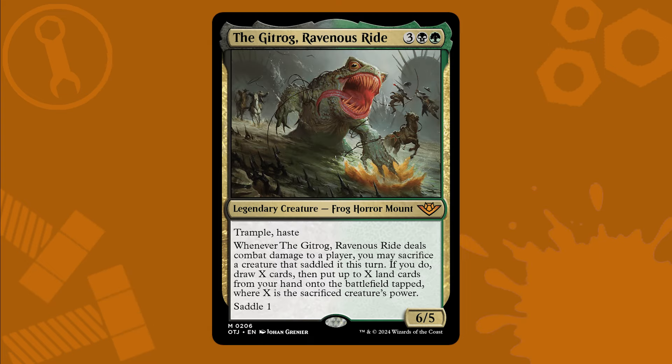...it means you can tap any creature with at least 1 power you control for Mr. Frog's Wild Ride. But ideally, you want to put your biggest and meanest creatures on the Gitrog and sacrifice them for massive bursts of card draw and extra lands to put into play. The bigger the creature that saddles up and becomes the Gitrog's next meal, the bigger explosion of ramp you can get.